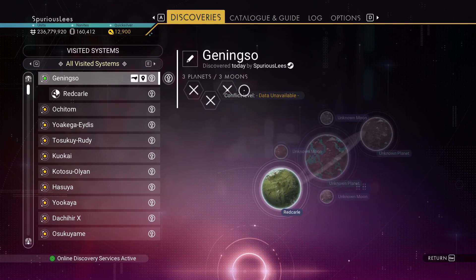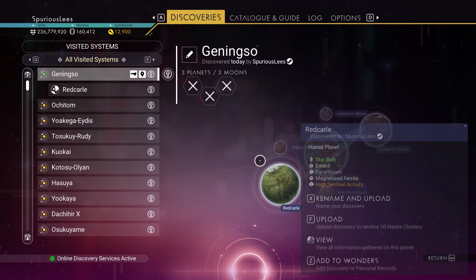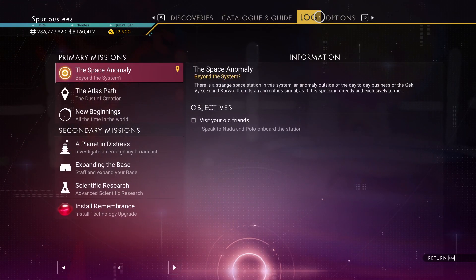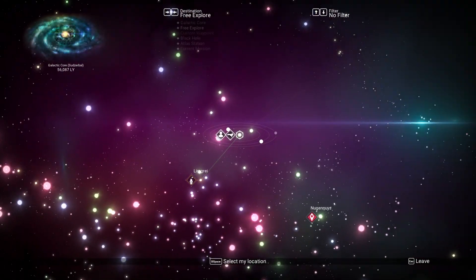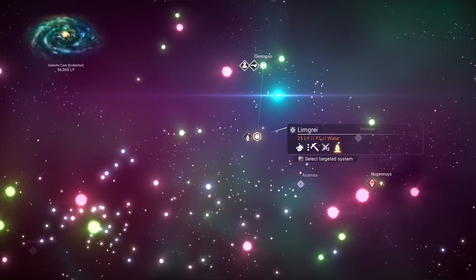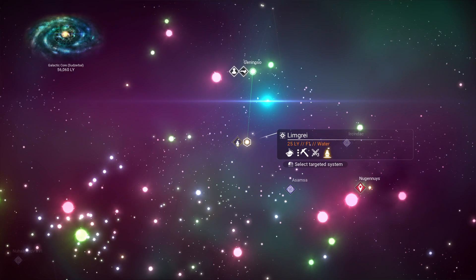If we take a peek at the discoveries, we can see we ended up in a star system that has no space station. Red Carl is the name of the planet — that's neat. It looks pretty, but we're going to move on to a place with a space station. Going to the galactic map, we have our mission target: a freighter warp drive, right next door.